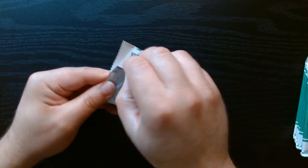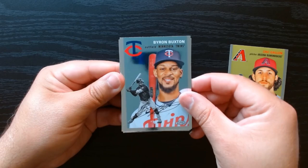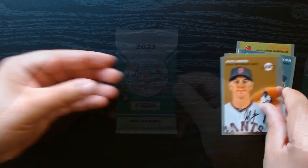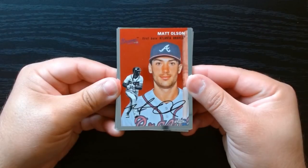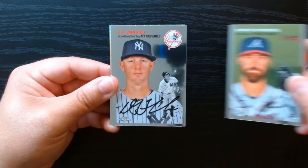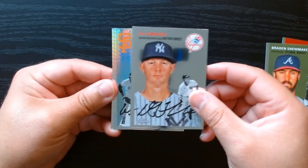Let's go — we got Byron Buxton, Nemo, and Jack Larson. Third pack. Okay, that last pack was kind of a dud. I think we got something in this one. Also DJ LeMahieu, and we got one of those...